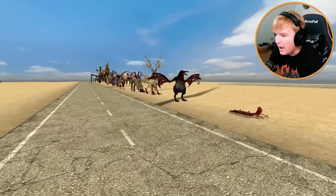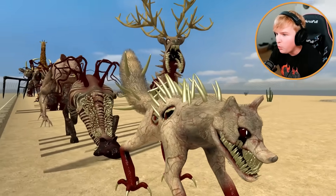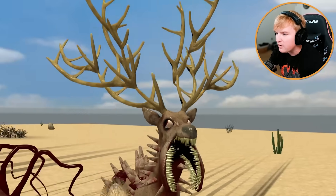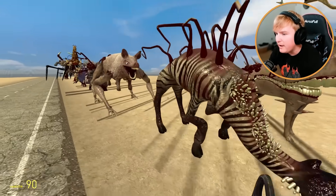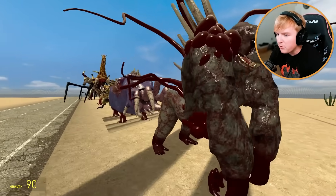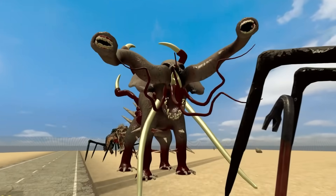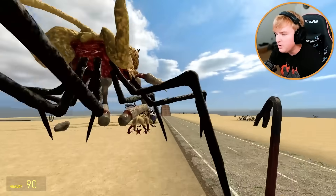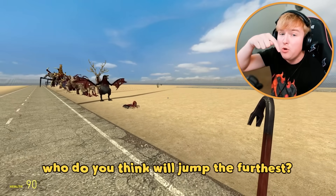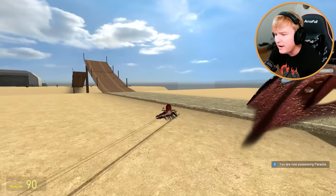We're starting with the smallest and working our way up to the bigger ones. Let me go through a list real quick: this is the parasite, this is the penguin, this is the wolf, back there is the deer, this is the zebra, this is the pig, that's a gorilla, this is a hippo, kangaroo, lion, giraffe, oh my god — that's an elephant with two trunks — and then the crocodile.